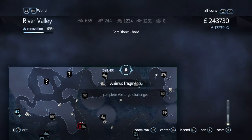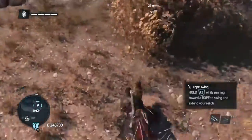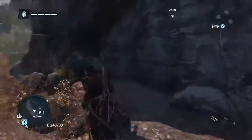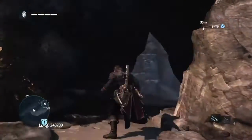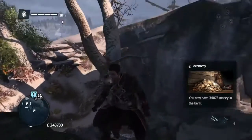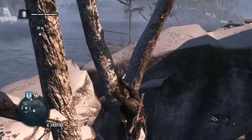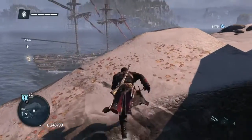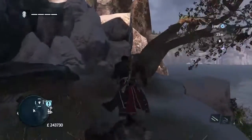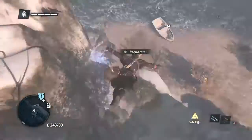The first one we're going to go to is this Animus Fragment up here to the very north. Once you get here, jump off the boat. You can see it up there. In Black Flag you just have to run on board and get it, but here they're a little bit more complicated. Run round, climb up this cliff, jump to the tree, across, up again and then jump across to the cliffs. Run round and climb up again, keep running, round and then you'll come to the tree where the Animus Fragment is. And you'll get it there. Just dive off - that's the first one.